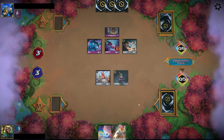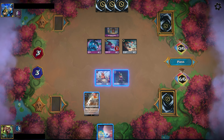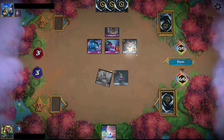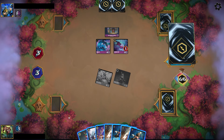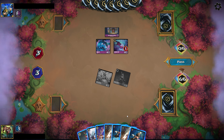Against other matchups you should have a decent time. Here the opponent is further dumping their hand on board, probably anticipating that we're going to A Whole New World soon since they saw us discard one off that Simba, so we're able to dump our entire hand and then A Whole New World with the Robin Hood.